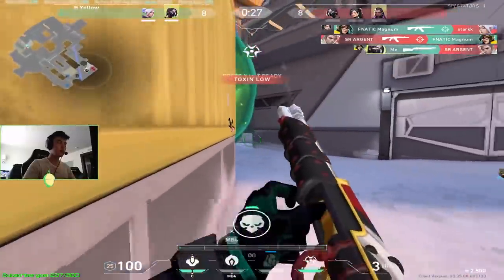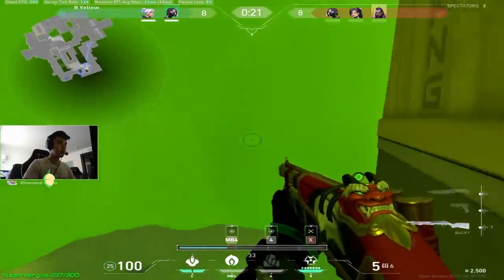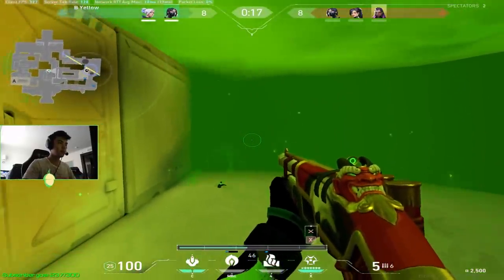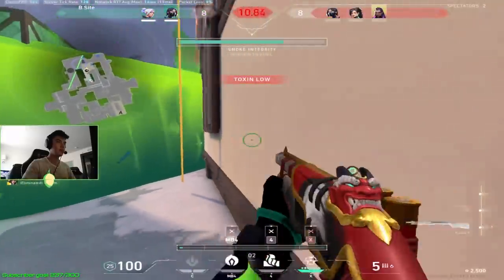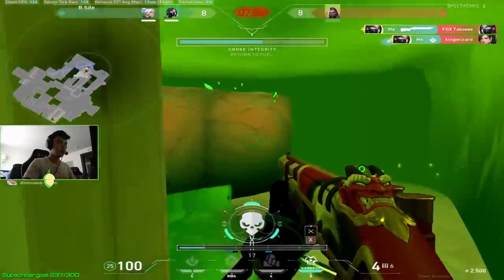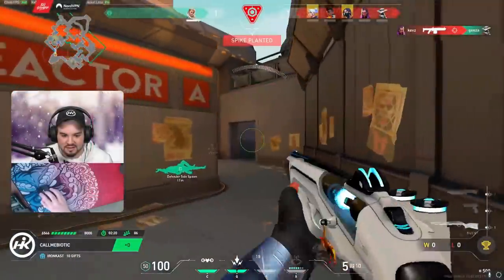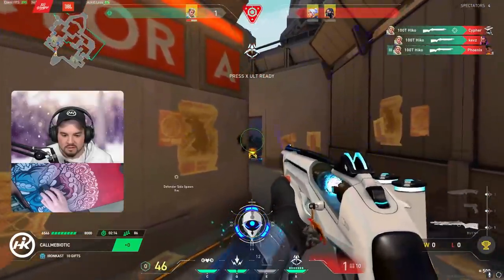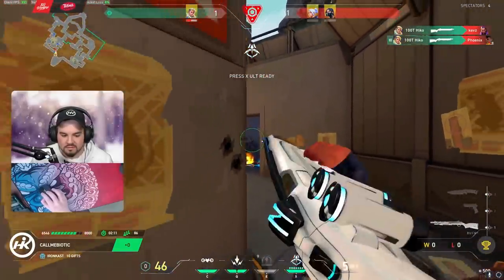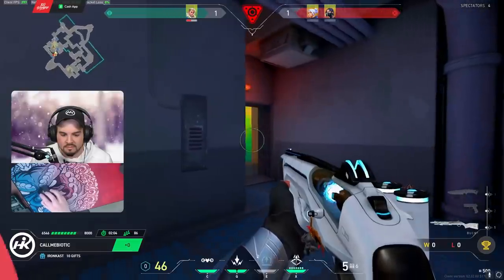Next up is the Bucky. The Bucky is in a weird spot because there are typically better alternatives — the Sheriff gets more consistent value if you have the skill, and the Marshal is more consistent at range. If you're going to use the Bucky, jiggle peek an angle and right-click when you first make contact to get some damage in, making it easier to finish them off. Then pivot off the angle, take a shot, and back up so that if enemies push around the corner, you get another shot. Create situations where enemies get directly punished for swinging.